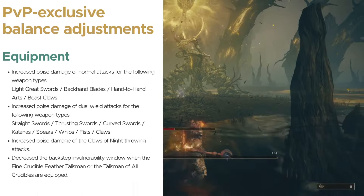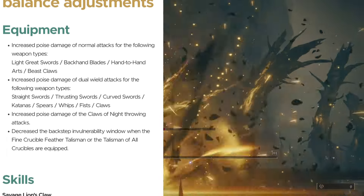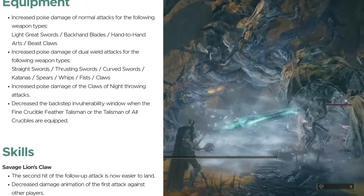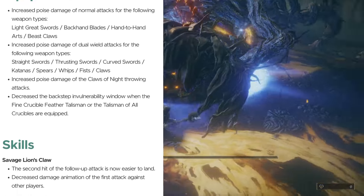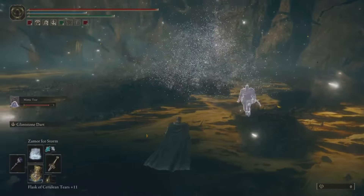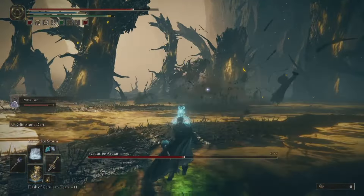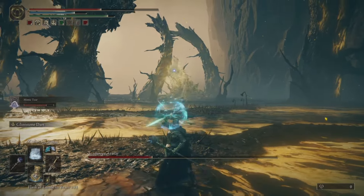It's a pretty lengthy one. Starting off these patch notes, we got the equipment changes. Increased poise damage of normal attacks for light great swords, backhand blades, hand-to-hand arts, and beast claws. Increased poise damage of dual-wield attacks for straight swords, thrusting swords, curved swords, katanas, spears, whips, fists, and claws. Also increased poise damage of the Claws of Night throwing attack. The main takeaway is a lot of those weapons are going to break poise easier than before. For the crucible feather talismans, there's going to be less of a dodge window, so you can get hit a little more often.